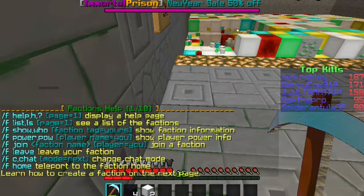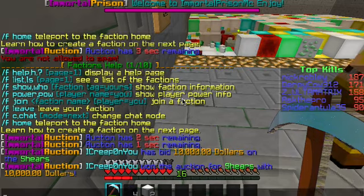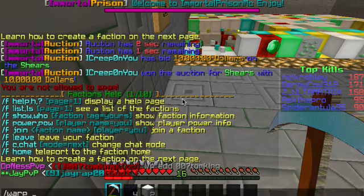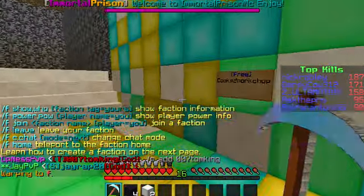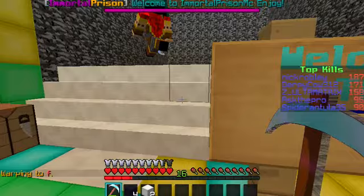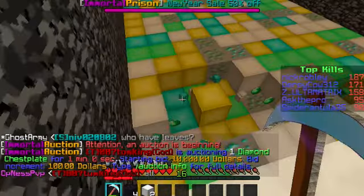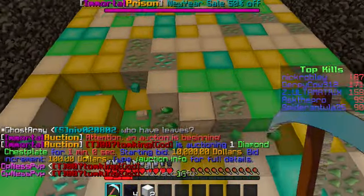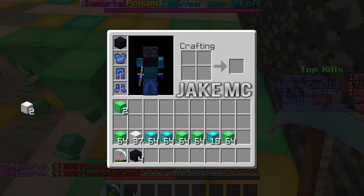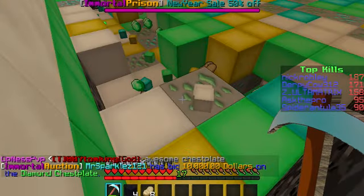Now I'm going to warp F. F is one of my favorite mines. Free cooked pork chops are here, and yeah — awesome mine, this mine is ridiculously good. Emerald blocks, iron blocks, gold blocks, diamond blocks, iron ore, and diamond ore. As you can see, the diamond ore percentages are going down and down — they're getting rid of diamond ore little by little. Oh no, he's throwing pork chops!